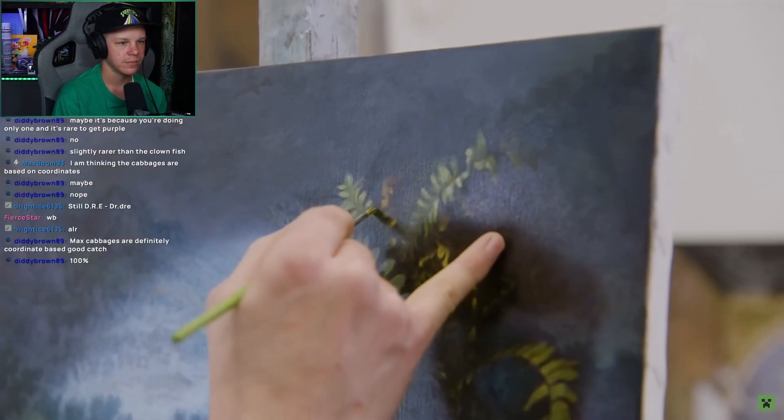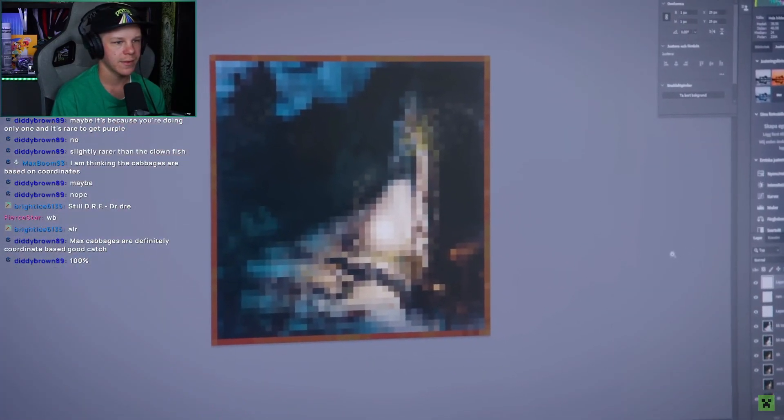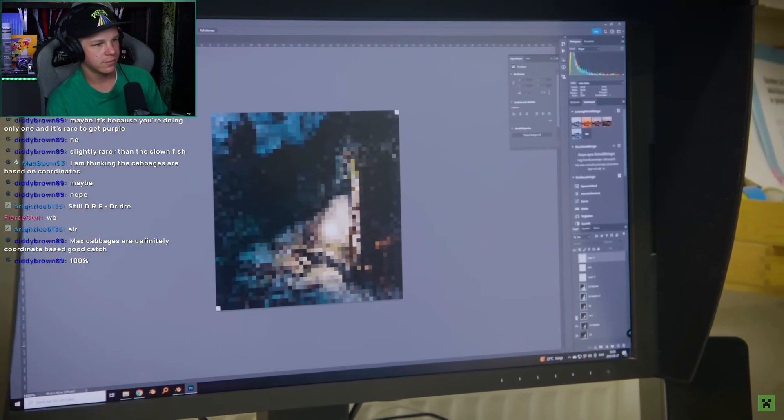The next step, after the painting is finished, is that I take a photo of it and put it in the computer. Of course, the main image is already done, but a lot of the work is here in just getting the placement right of the pixels.